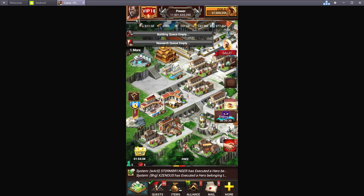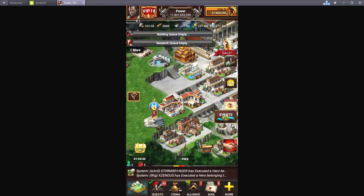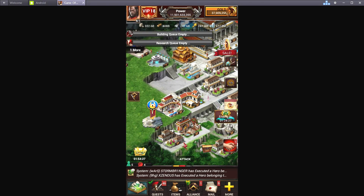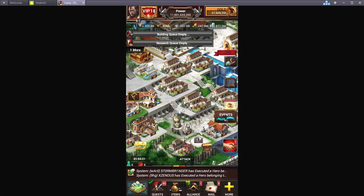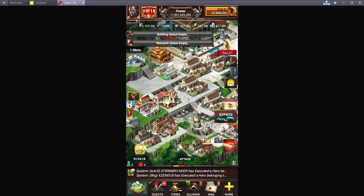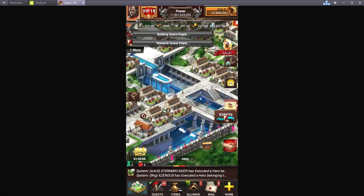Buildings you don't really need in your city: the hospital — you don't really need it, I just have one so I can eventually do my prison and altar. Same with the marketplace — you don't need that. You can actually tear those two down if you're not going to use them. Other buildings you do not need include the storehouse and the hall of war. Basically all you see in my city is what you need to make this setup work.